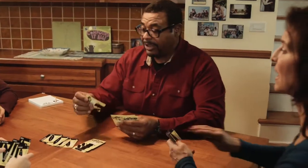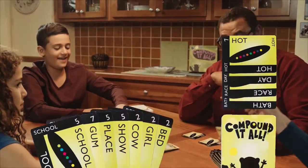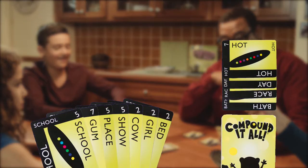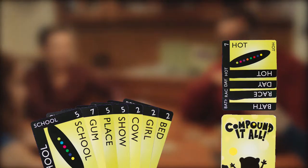To start your turn, you must draw a card. You can either take from the deck or the discard pile. In order to pick up a card from the discard pile, you have to be able to create a compound word using that card. And you must also pick up all the cards that were discarded on top of that card.